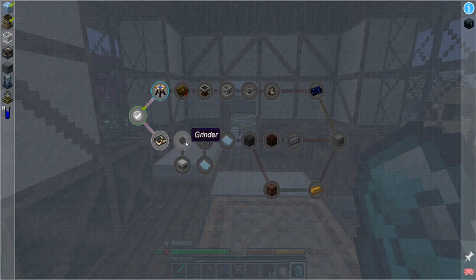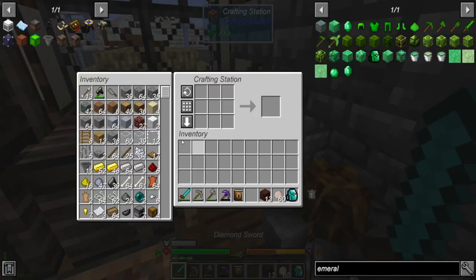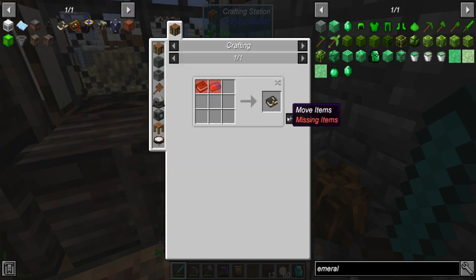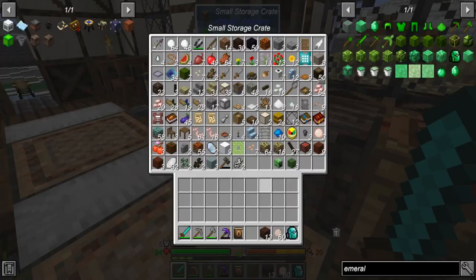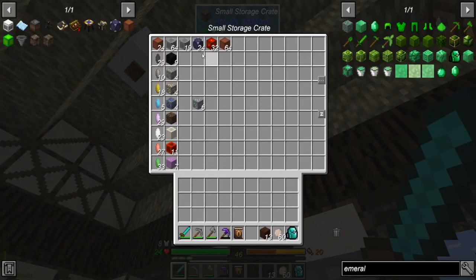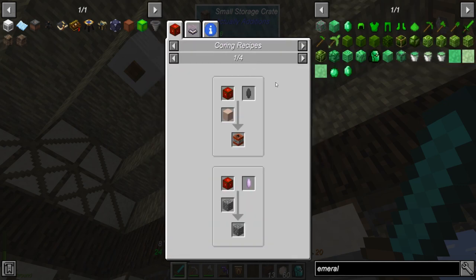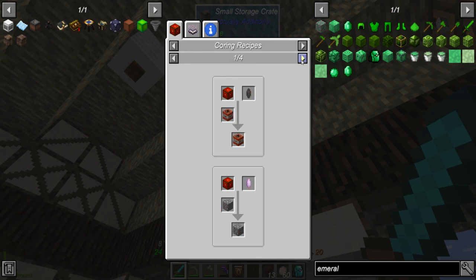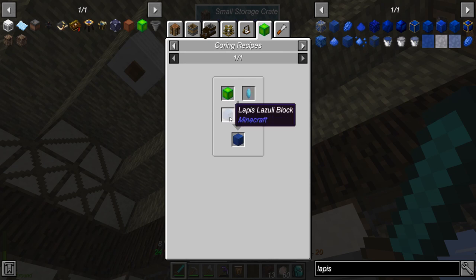Magnetic Craft — I did notice right here it looks like we're going to get into machines a little early, I didn't see this before. Let's go ahead and see — do I not have any left? I think there's a coring recipe for it. Make the blocks of lapis instead of the lapis ore. Here we go — verdant core, prismarine.